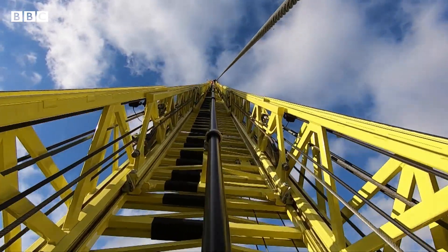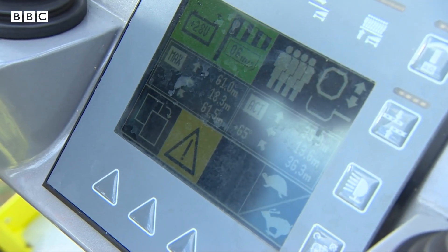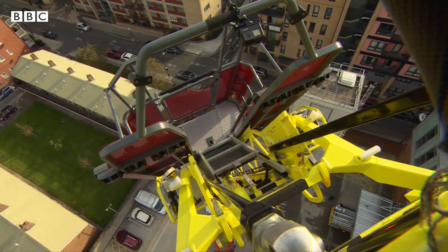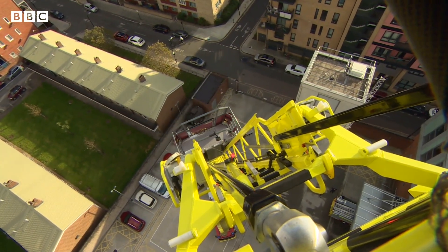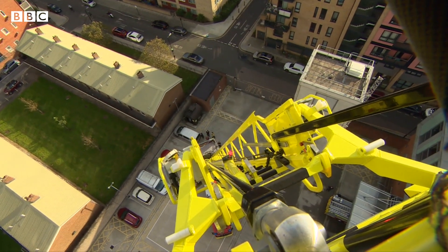One of the unique features that the 64 metre turntable ladder has is a rescue lift. This will now enable us to perform a mass casualty rescue at heights of up to 20 floors, and it enables the cage to stay in position at the top whilst people are taken down in the lift.